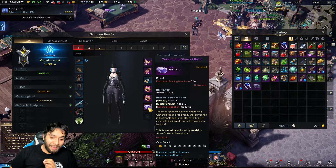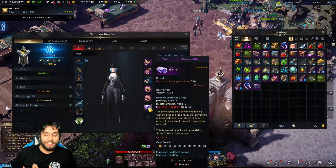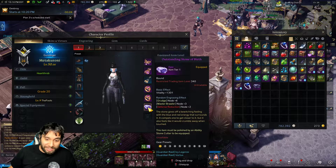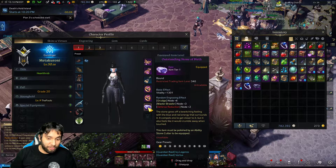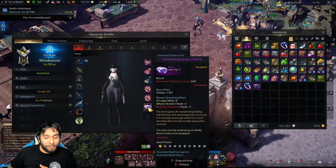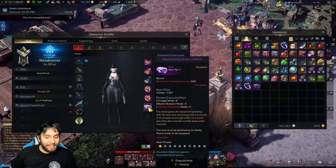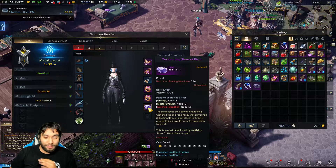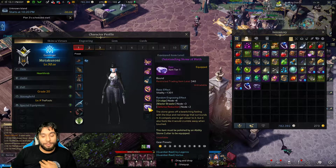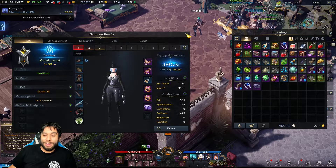There is a method to the madness, guys. It's not 100% RNG — it is still mostly RNG — but there is a slight method you can do to improve your chances. As you see right here, I got a Stone of Birth with plus 6 Grudge, plus 3 Master Brawler, and only plus 2 on the negative one, and it's fully enhanced. I was aiming for max Grudge, so I got 6 on Grudge, and I was aiming for as low of the negative as I could get, which I got plus 2. So how did I do that? I'll show you exactly in this video.